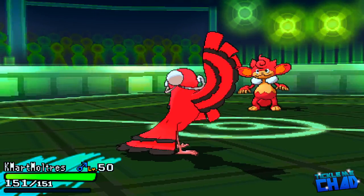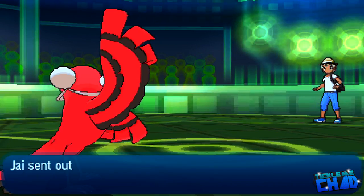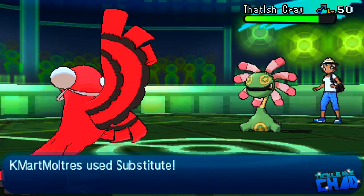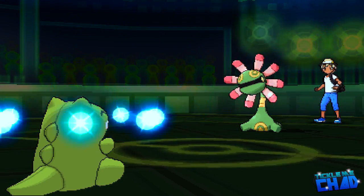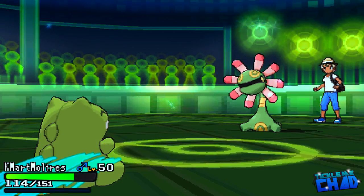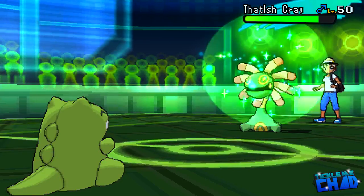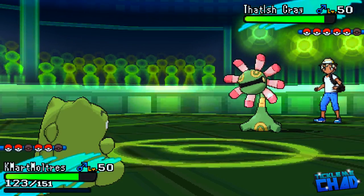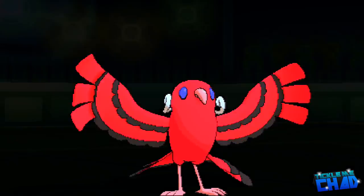Now I bring out the star of this video, Kmart Moltres, the Oricorio. My opponent swaps out — I predicted the swap. I go for Substitute because I kind of felt like he would possibly bring out Cradily, since he knows Cradily is pretty damn bulky and also has Toxic. So I didn't want to be Toxicked — I'm pretty safe behind the sub. My opponent doesn't swap out, and I basically get a free Calm Mind. What is this Cradily going to do to me? He can't phase me out.